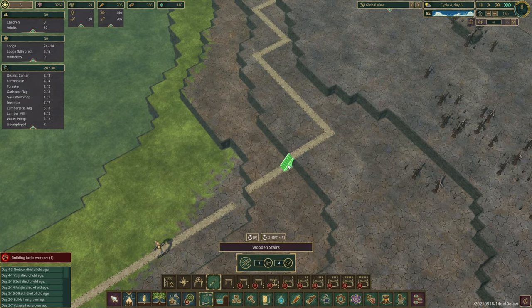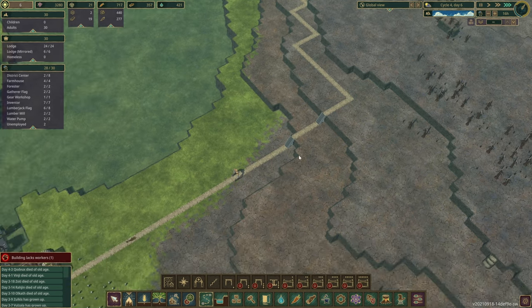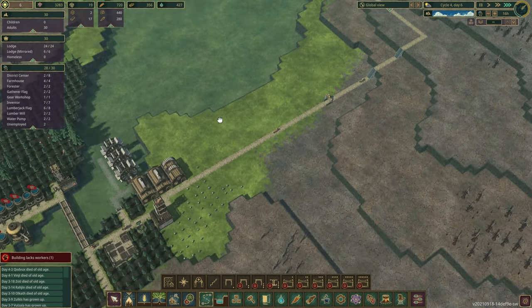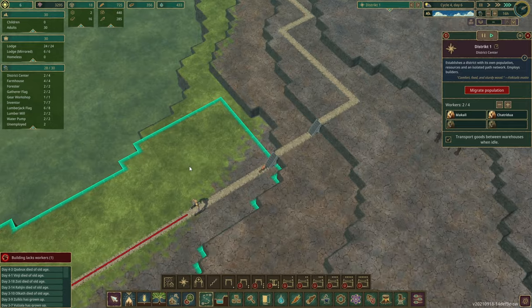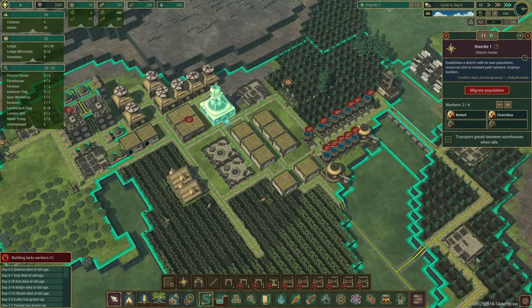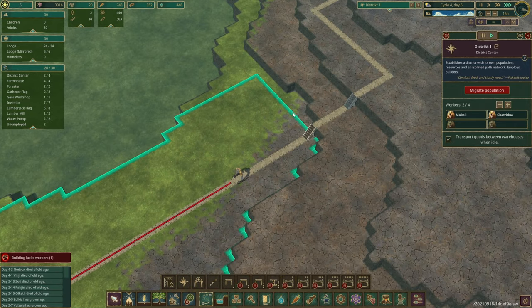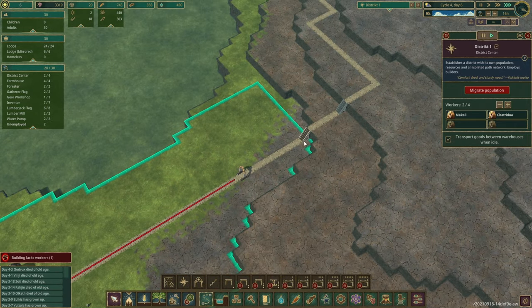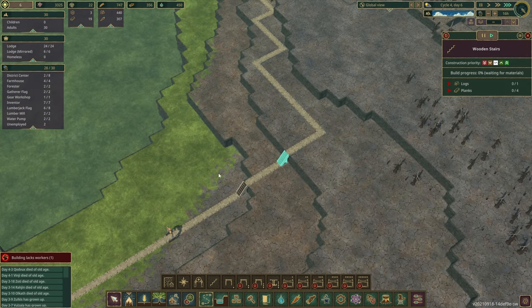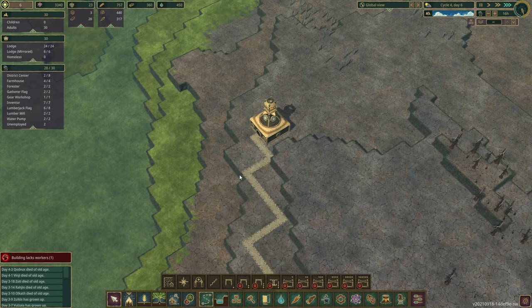Some stairs so beavers can reach this area. This is important: if you place a new district and want to connect it directly with a path to the old district, it won't let you do that. So place your district gate, then the district center — it's roughly one screen away, the range of the district. You can see it's building right now, but this is the end of the district range, so it isn't connected yet.